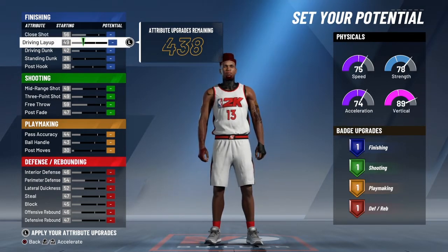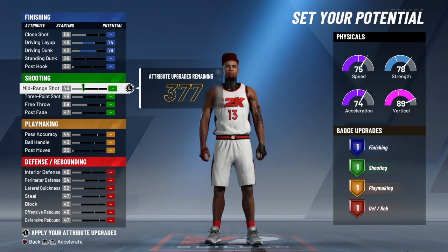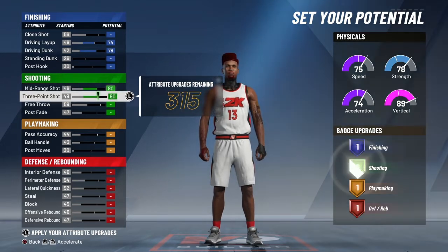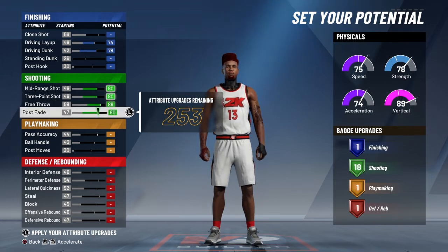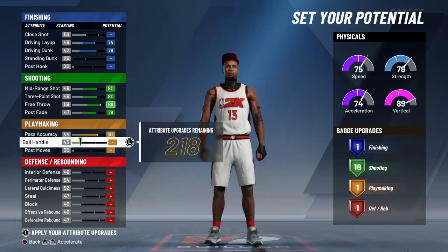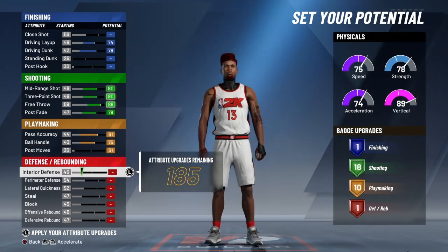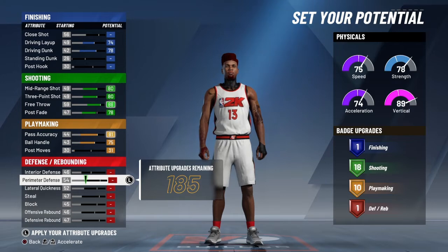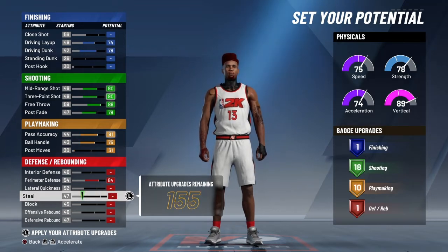Pay attention: close shot we're not putting up. We're going driving layups and driving dunks — I'll tell you why in a minute. Mid-range shot all the way up, three-point shot all the way up, free throw, post fade go down one or two clicks. Passing accuracy maxed out, ball handle maxed out — that gives you nine playmaking badges so far. Go one click for post moves, so that gives you ten playmaking badges. Perimeter defense max it out, steals max, blocks max, offensive rebounds max, and lateral quickness — we're going to work around that.